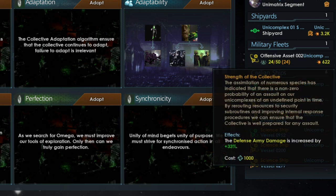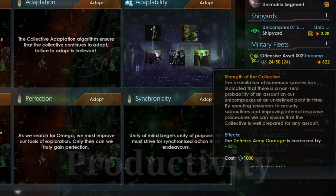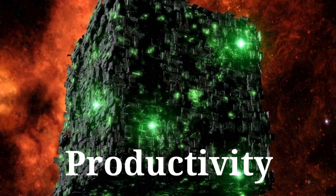The last tradition in the Adaptability tree, Strength of the Collective, increases the damage armies do by 33%. This is very useful for invading and assimilating planets. Productivity is the first tree on the bottom row, focused on increasing resources gained through events and decreasing the maintenance of your buildings, districts, and armies. Adopting this tree gives you access to the colony harvest operation.